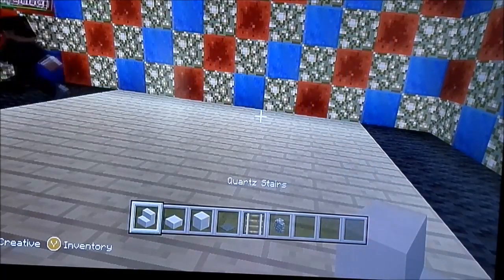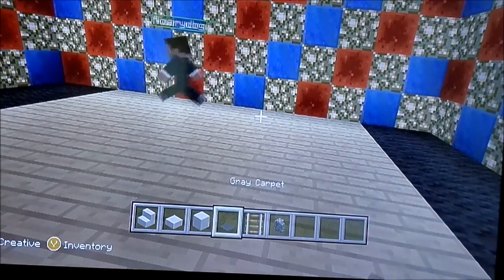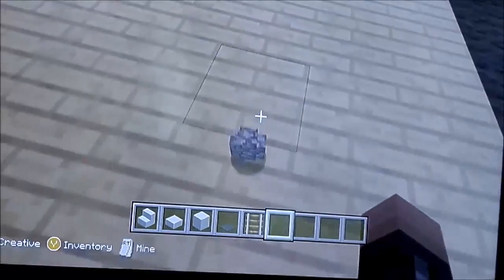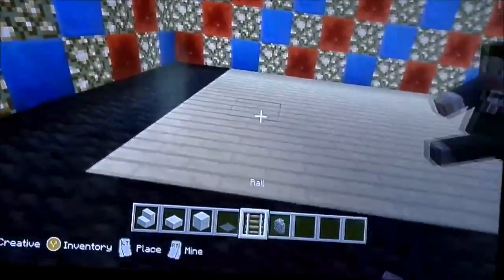These are the things you will need: quartz stairs, quartz slab, quartz block, gray carpet, rail, and cobblestone wall. Those are the things you will need to build it.